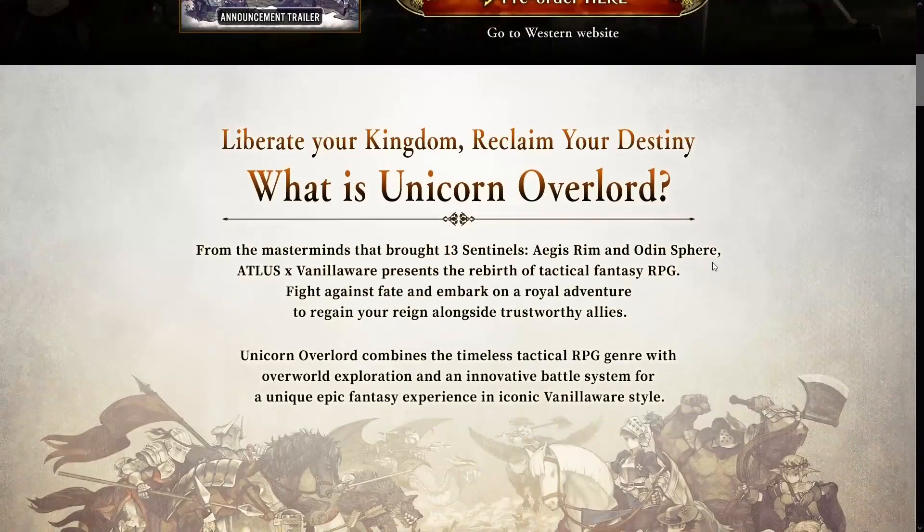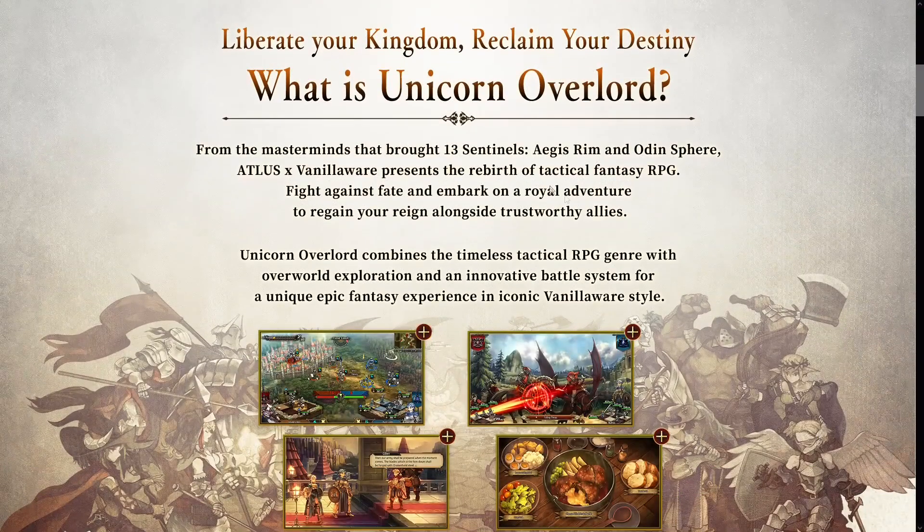If you don't know what Unicorn Overlord is, here's an explanation for you. Oh yeah — 13 Sentinels, Aegis Rim, Odin Sphere. Those are two of their bigger games. Odin Sphere has just a beautiful art style, especially in the latest version of it.